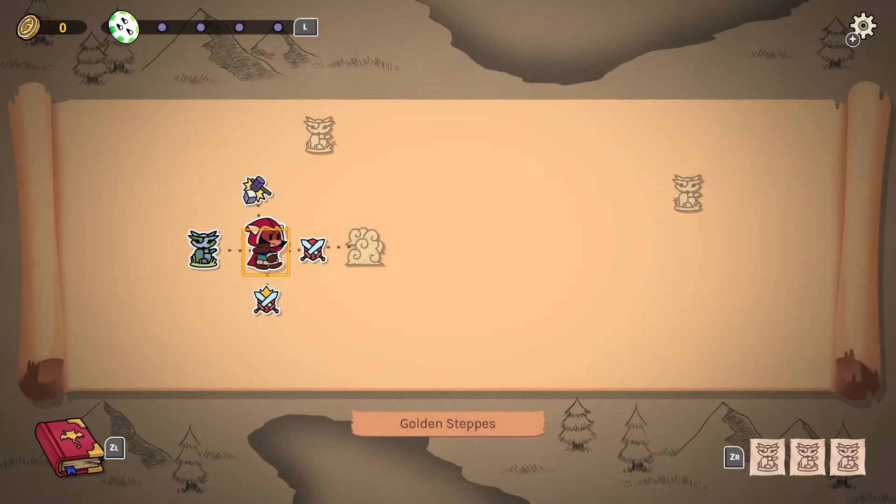The first big decision is where to go. We can jump headfirst into a battle, however our team isn't very well built out yet. It looks like we have the opportunity to add a new Chimera to our party at the Chimera Shrine, so let's head over there and see what we can find.